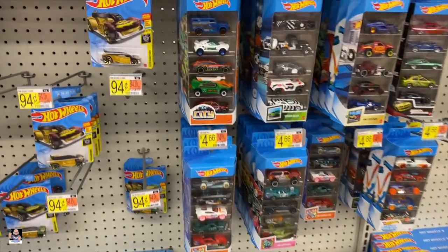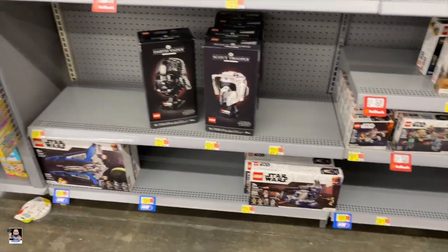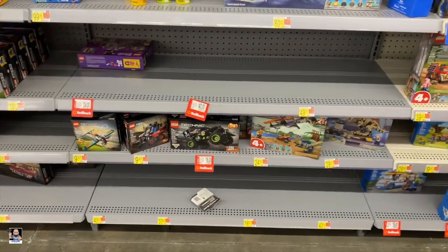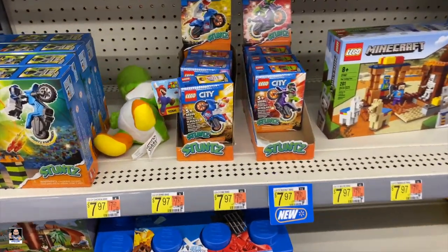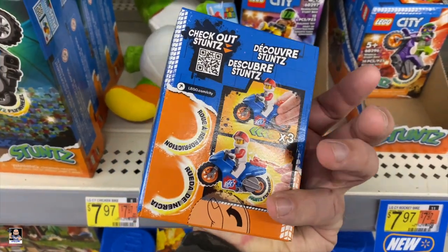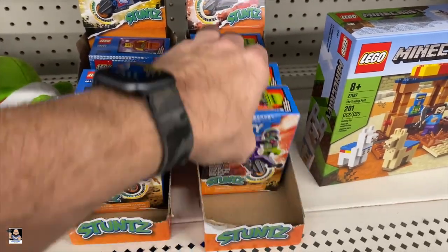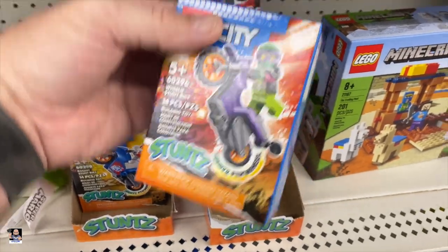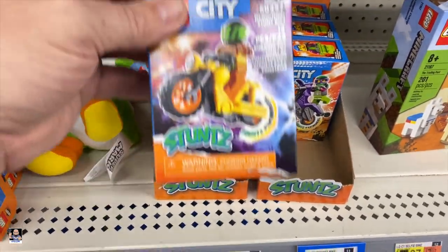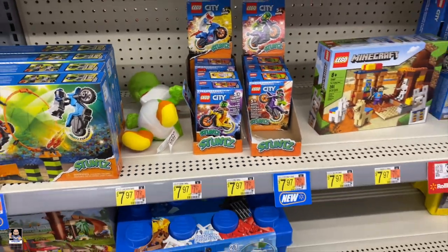Let's go look at some Lego. Star Wars — it's pretty light. Speed Champions, a little bit of Technic. Got the stunt cycles. I may have to pick one of these up just for the fun of it. Got the yellow, got purple — that's the wheelie one, got the little wheelie bars. I may just pick one of these up for the giggles of it. Demolition — I dig that one. You'll have to wait until the end of the video to see if I picked one of those up.